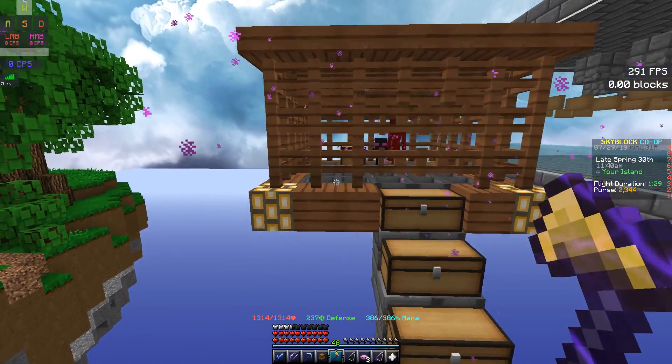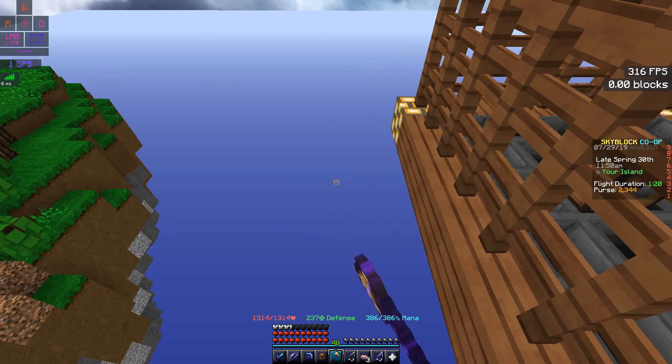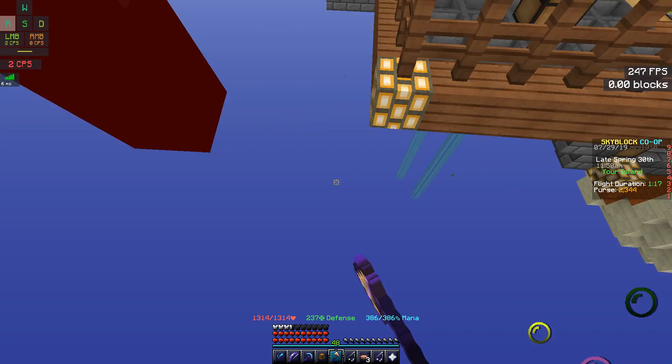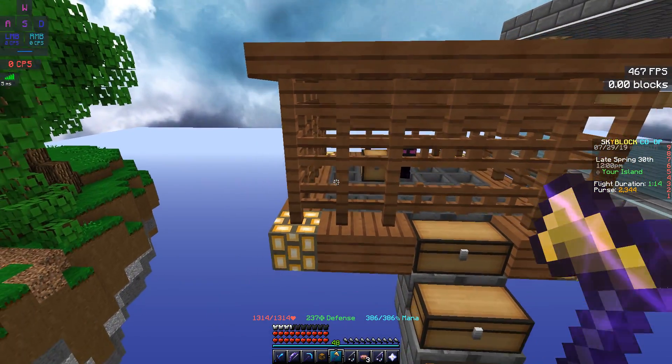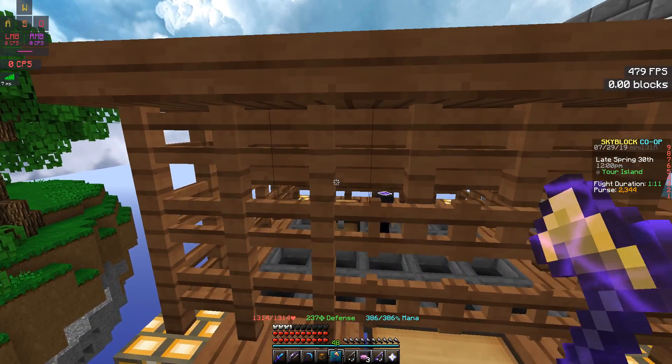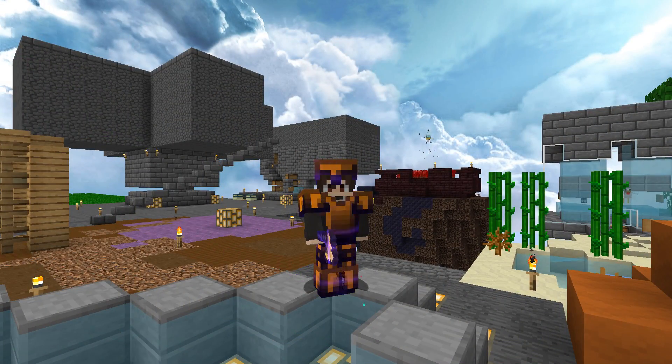You can make it bigger by extending it another 3 blocks, spacing about 2 blocks between each minion, then putting another one. You can make it up to 4 minions or something — just extend it slightly. And remember, at the third block, put a block there and you're good to go.